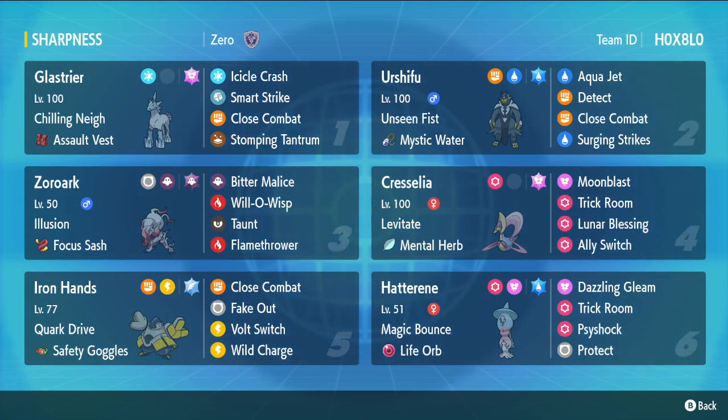So for right now we got that Glastrier. We asked you at the beginning, what was the one thing you wanted to do in Reg D? And you said, I'm going to dust out that Glastrier team, that old trick room team from Gen 8, and see if I can't make it work in this format. After a couple weeks of testing and a lot of different variations, this is what we got. I gotta say, I love it.